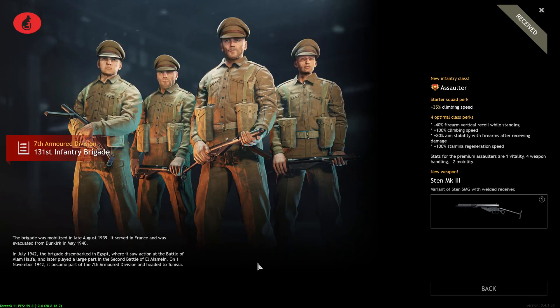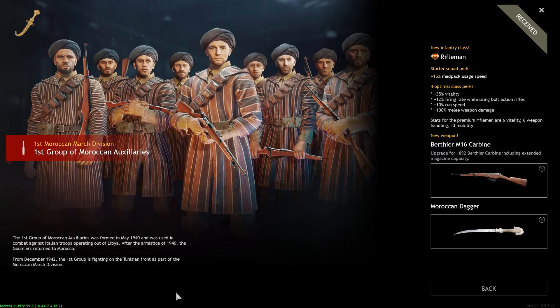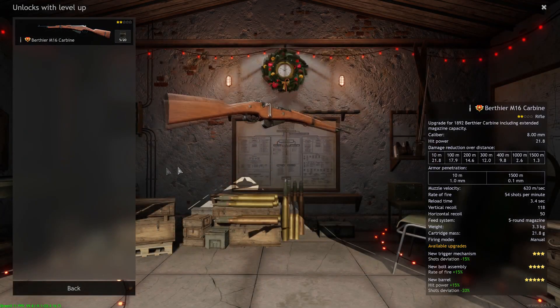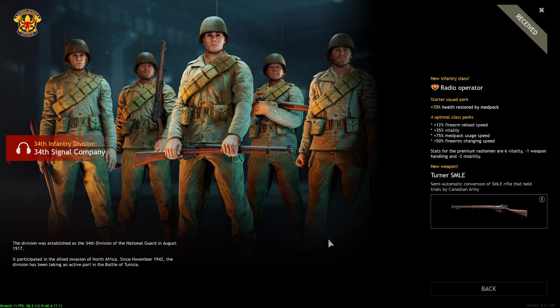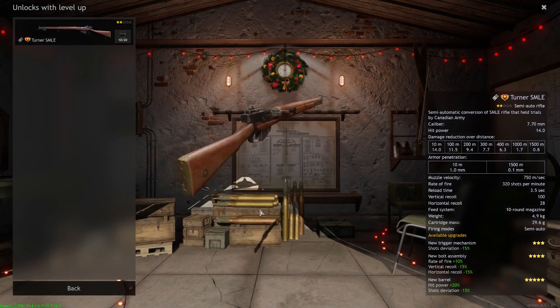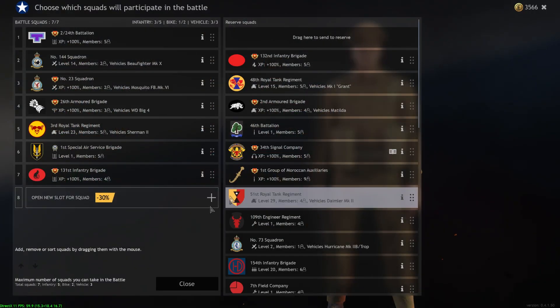The Sten Mark III Squad — four assaulters with a Sten Mark III. The Sten is kind of a pea shooter, not really a competitive squad, decent if on sale for a cheap price but not worth going crazy for. The Bertha M16 Carbine Squad is definitely not a bad premium — you get nine troopers with the Bertha M16 carbine, a fast-firing rifle with five-round reload and decent bolt-action cycle rate. The Turner Schmitt is a must-get — a radio operator squad with a 10-round semi-automatic rifle capable of calling in bombers, smoke, and artillery.